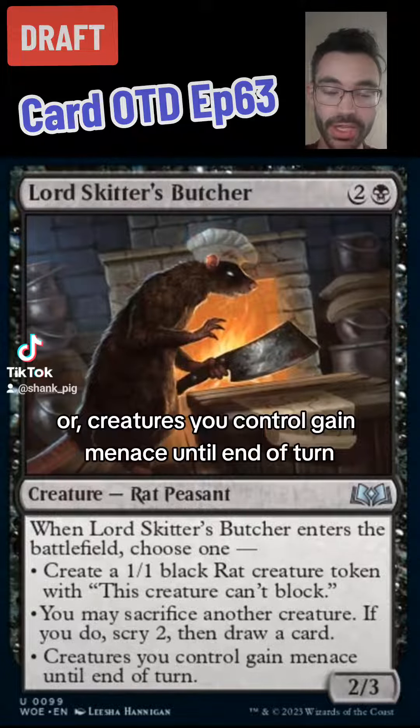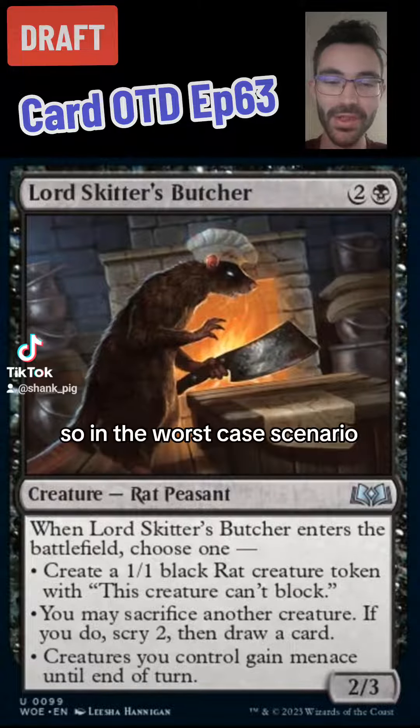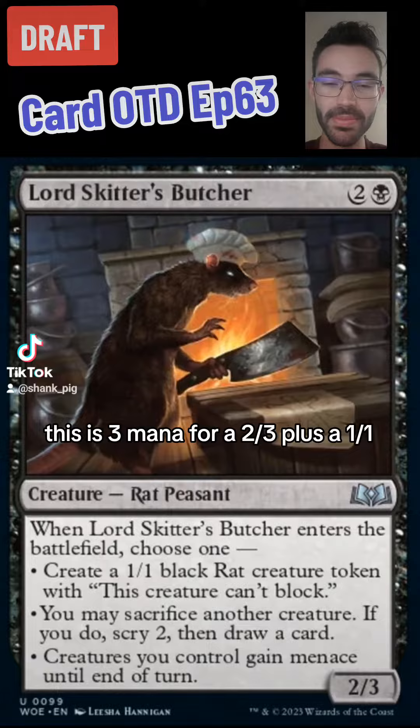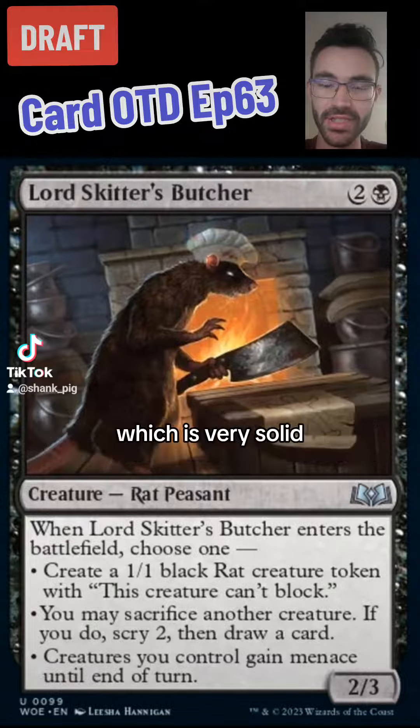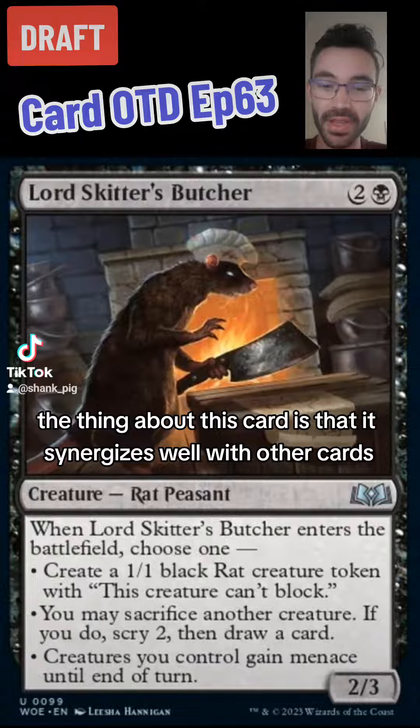Or creatures you control gain menace until end of turn. So in the worst case scenario, this is three mana for a 2/3 plus a 1/1 that can't block — but that's already three mana for a 3/4 worth of stats across two creatures, which is very solid.